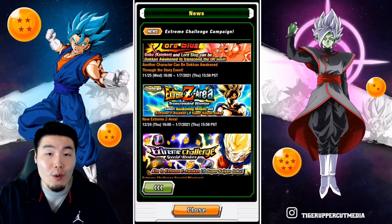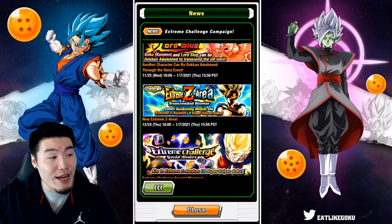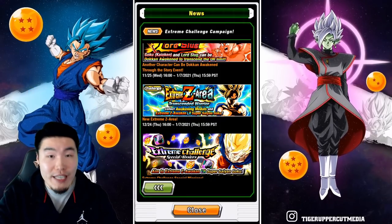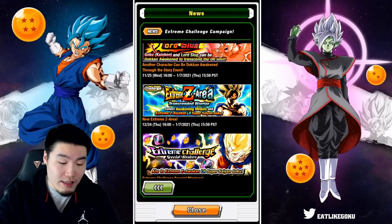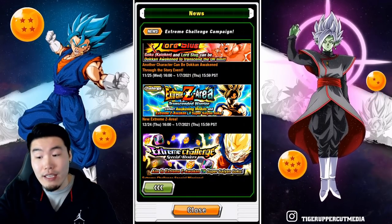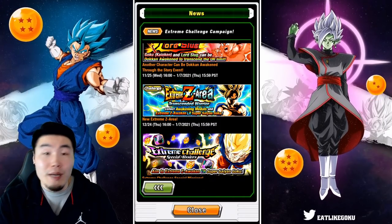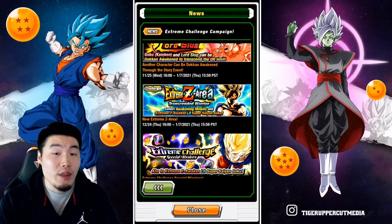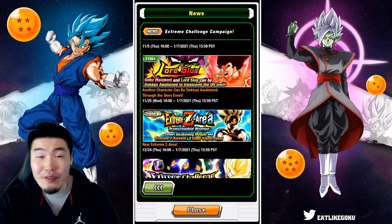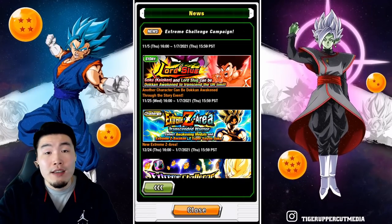The Extreme Z area for Prime Battle LR Super Saiyan Goku himself is actually coming out on December 24th. I know some people are going to be quite disappointed by this because they might have been under the impression that the Extreme Z area and the Extreme Z Awakening would be available as soon as this challenge campaign started. But we're actually in a preparation period from now until the 24th of December. On the 24th, that's when the Extreme Z area and the Extreme Z Awakening will become available, because that's the day Global reaches 2,000 days. JP did go through the same thing, so it's not really too much of a surprise to anybody following news from the JP side.